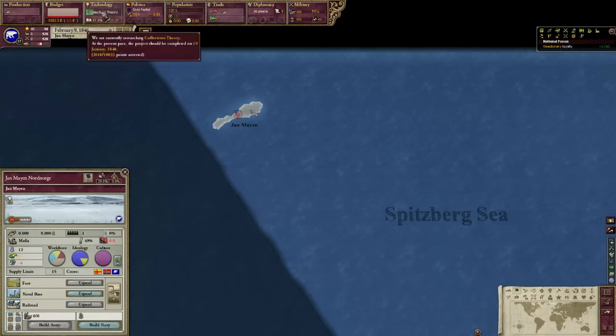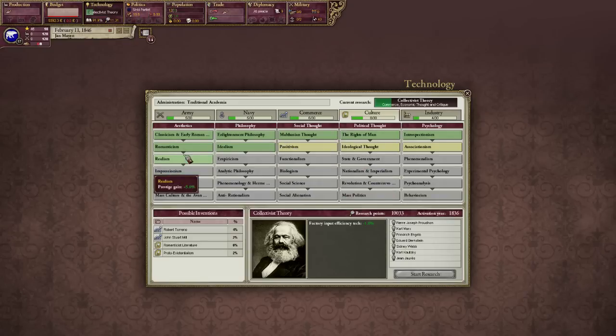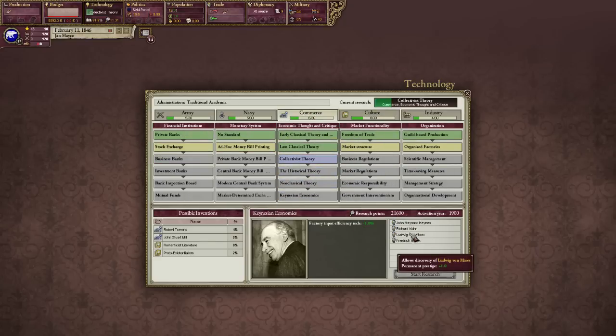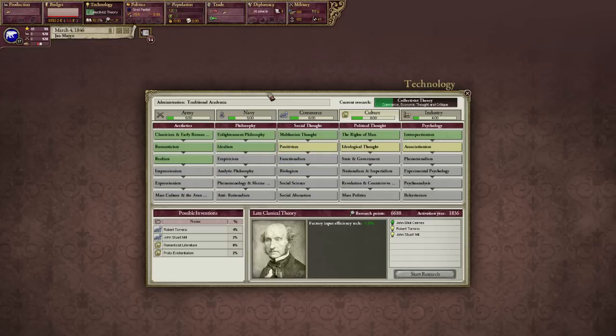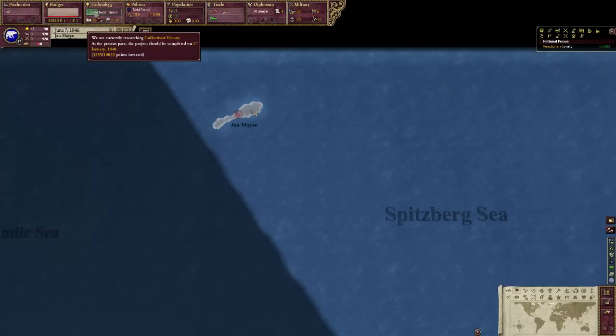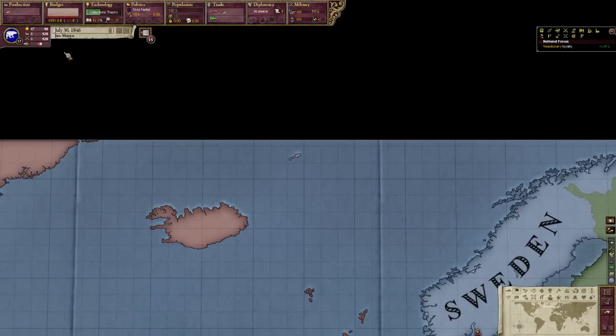Let's keep the game going. Currently researching technology — that's basically the only way of getting prestige I know of. The prestige technologies are right here, and these also give you prestige, and then there are the commerce ones which also give you prestige. The individual inventions don't give you as much prestige compared to the culture ones, but it's still a significant thing to take into consideration. We have another technology, not quite getting us up to the level we need but we're working on it.